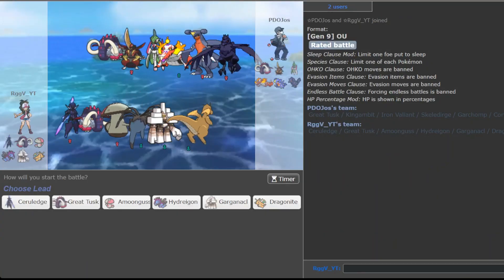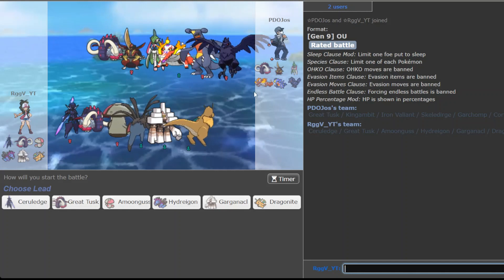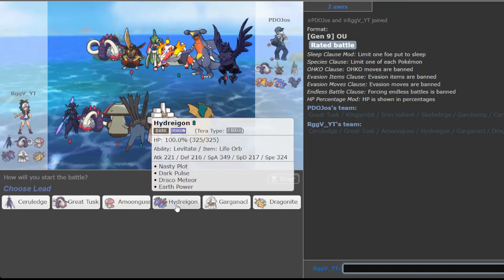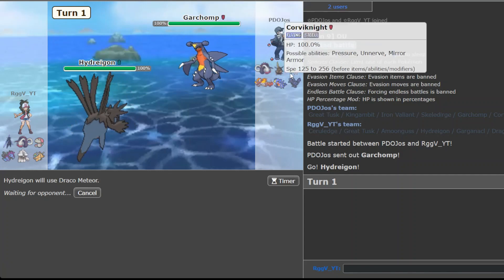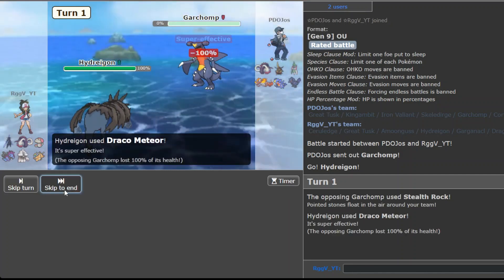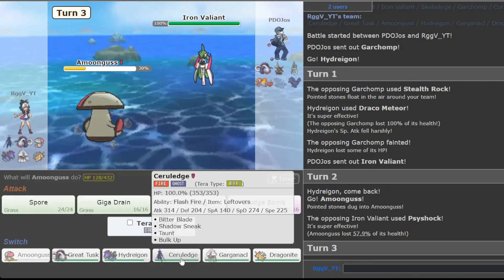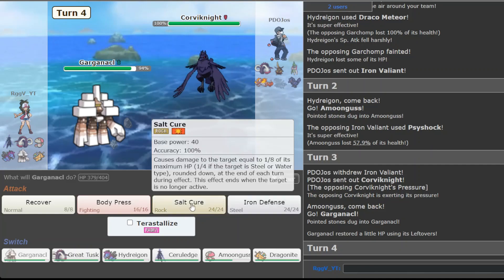We are back - that guy disconnected, came back, and never pressed anything. This is smelling 100% like either a Chien-Pao or Iron Valiant lead. I want to bring in Hydragon 100% and click Draco Meteor here, because Chien-Pao has been downgraded to lead - get one thing up and then die. So you have the side shock. Let me go Garganacl here and click the Salt Cure button.